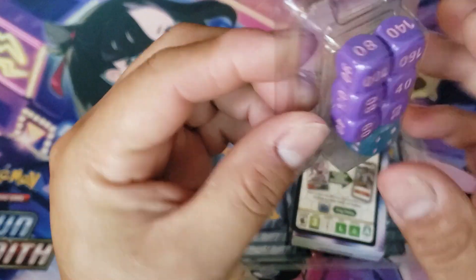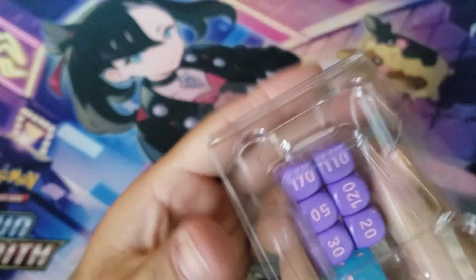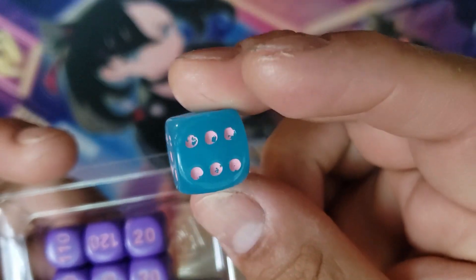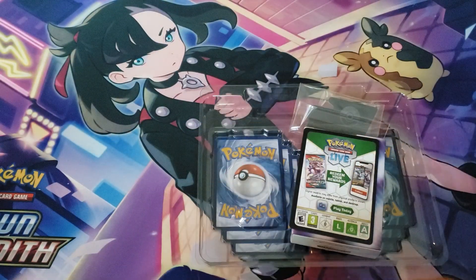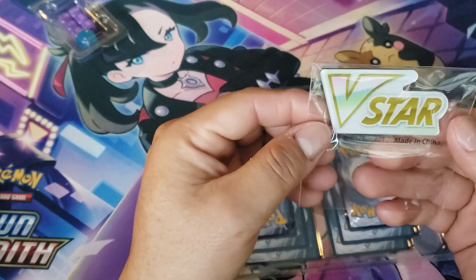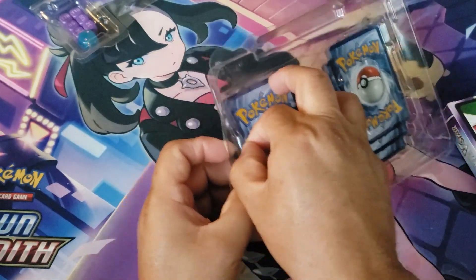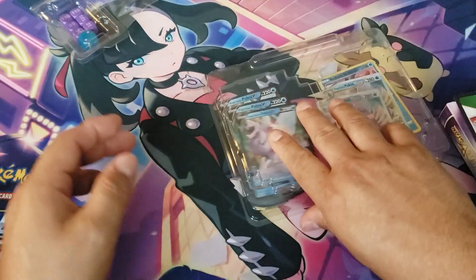Alright, so here are the dice. Oh boy, we got a damaged one — yikes, no bueno Pokemon. Oh well, there's a die. And I guess a VSTAR marker. Alright, let's take a look at these cards.